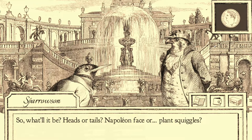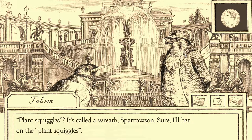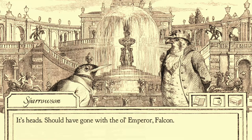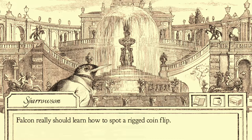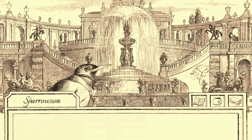So what will it be? Heads and tails? Napoleon face or plant squiggles? I'm going to go tails. Plant squiggles? It's called a wreath, Sparrow son. I'll bet on the plant squiggles. Damn it. Heads. Should have gone with the old emperor, Falcon. Fine. Falcon really should learn how to spot a rigged coin. You asshole. You little shit. I almost feel bad for cheating. Almost.